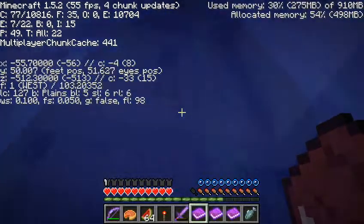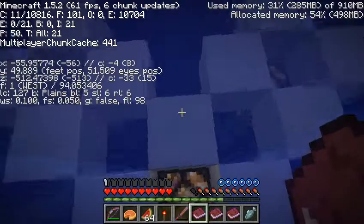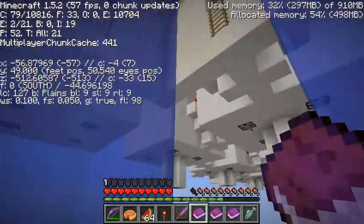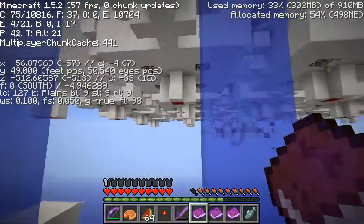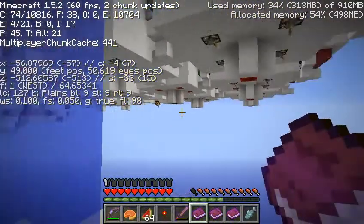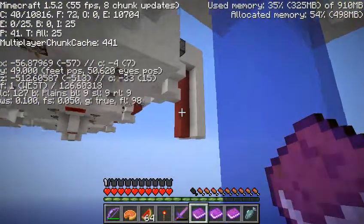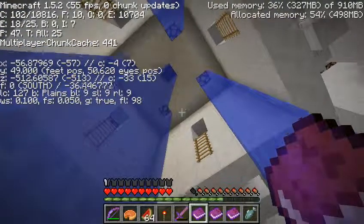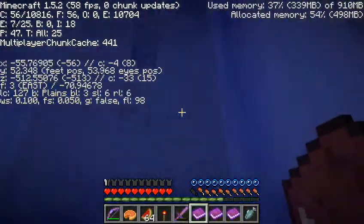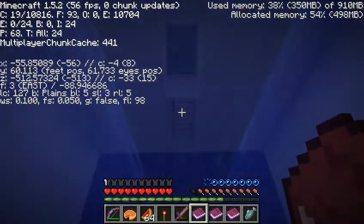By the systematic approach I mentioned, I meant checking this room by room. I could probably get a good view of what room I'm in in this facility. There's a lot of redstone down there, even command blocks. Let's check this room by room, one by one.